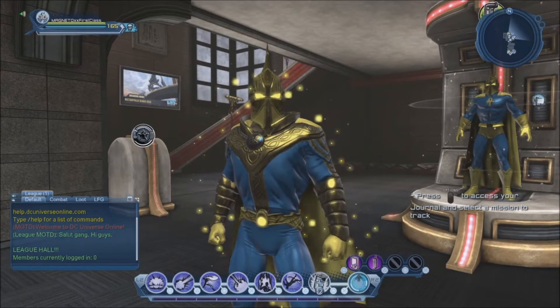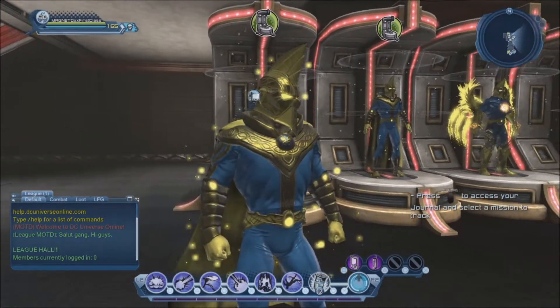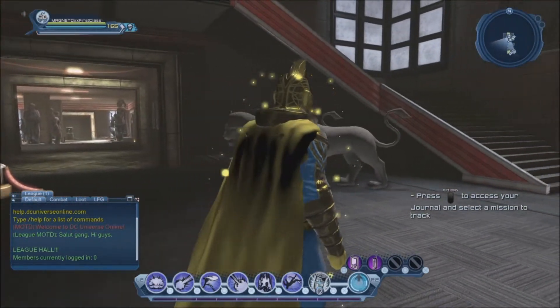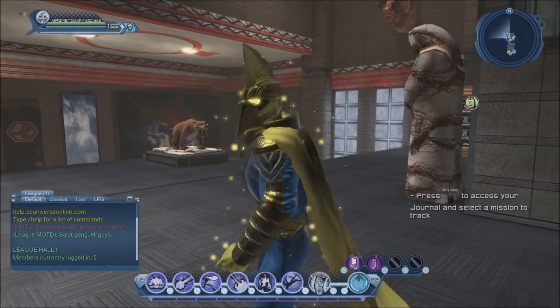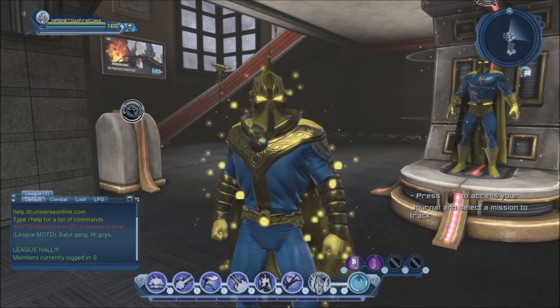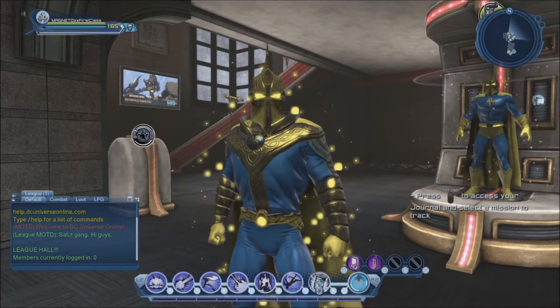This next look is not really a Dr. Fate look, but I thought it kind of looked nice. This is the Druid chest — I don't recall exactly where you can get it in game, but if you look it up. These are the Sinistro gloves. For the boots, I went with the robotic boots, something like that. The Miraculous cape kind of interfered with the color of the style, so I went with the classic cape.